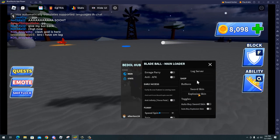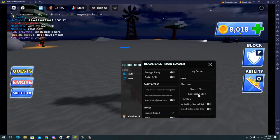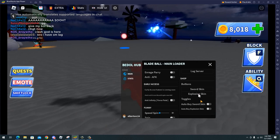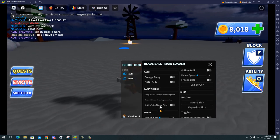We have lag server, we can buy explosion skins and crates. As you can see my coins are now going down because I just bought some explosion skins. We have even more features like anti infinity.